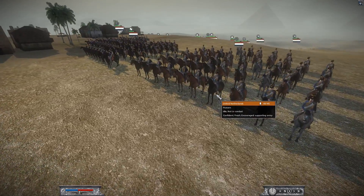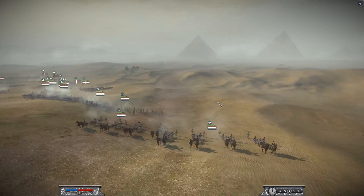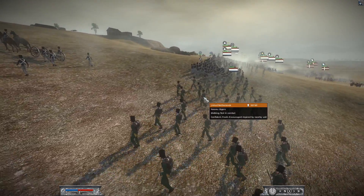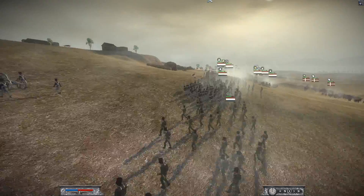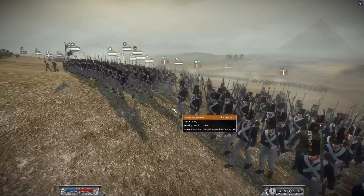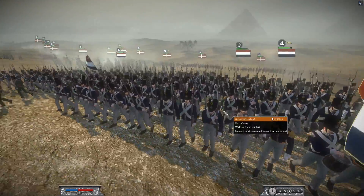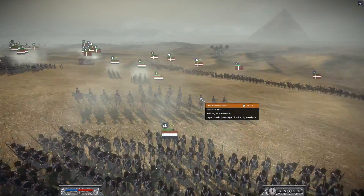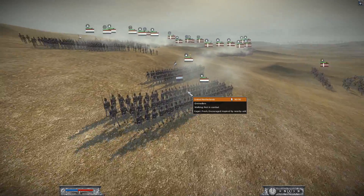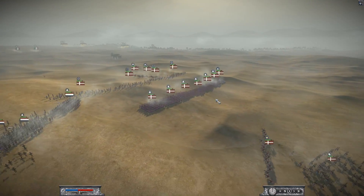Starting with my cavalry: I'm bringing two Hussars and one unit of Carabiners. Then I have two units of 12-Pounder Foot Artillery, four units of Nassau Jaegers, and about seven units of Line Infantry. Unfortunately, Netherlands doesn't have a very dynamic or diverse roster, so I'm just spamming Line Infantry. Here is my General Staff and I have two Grenadiers — they look pretty sweet and they're pretty nasty. That's pretty much it for my army.